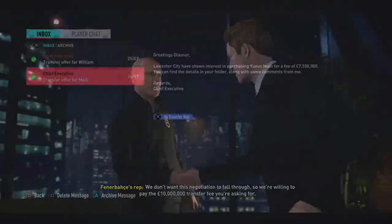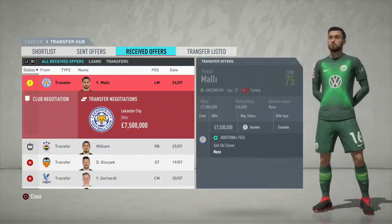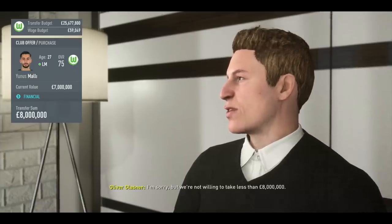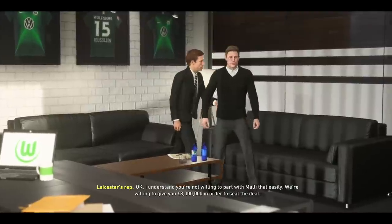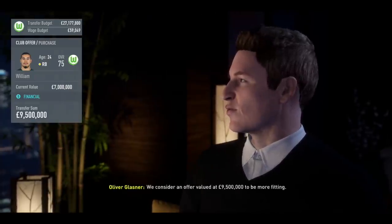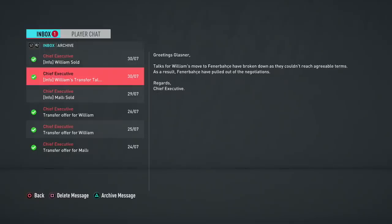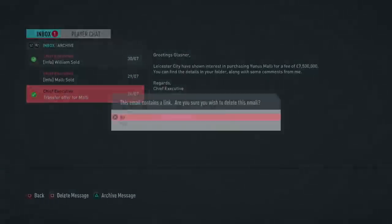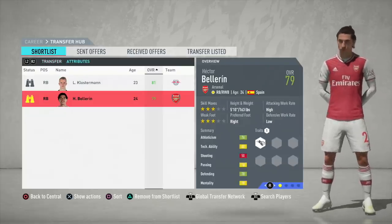Following the signing of Nubel we also sold backup right back William — he went to Wolves for 9.5 million — and Eunice Marley, who we recalled and sold to Leicester City. Just like Jeffrey Bruma, we recalled Marley at the start for a small fee and sold him on for a much bigger profit. Between Bruma and Marley, we recalled them for probably under a million combined and sold the two for around 15 million pounds — a great way to get extra cash from players otherwise doing nothing out on loan.